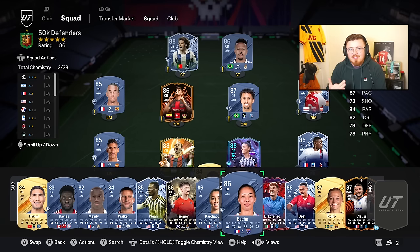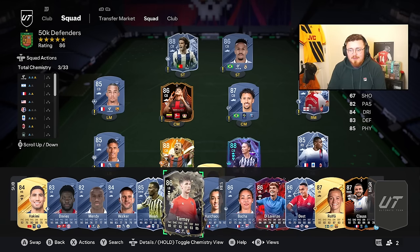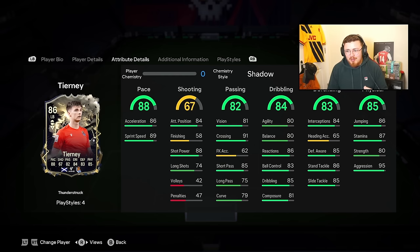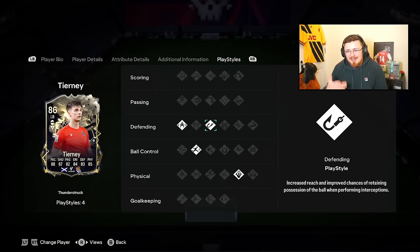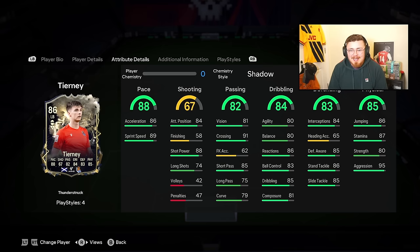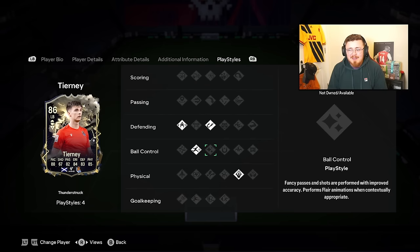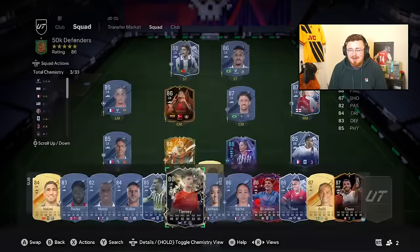A few alternate options outside the super sweaty meta include Kieran Tierney, my current left back. I'm an Arsenal fan so I've got bias, but trust me this boy is good in this game. Great dribbling stats if you're overlapping, linking up play, he's got it. He might let you down in the box, but he's got shot power. No play style plus and the play styles are a bit lacking, but still a really nice option and still upgradable - he could get an 87 with two play styles.